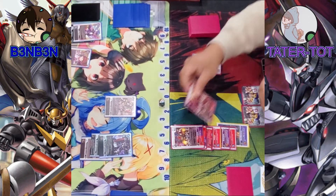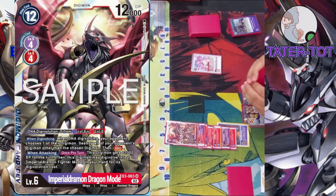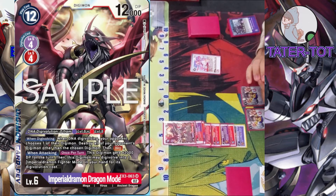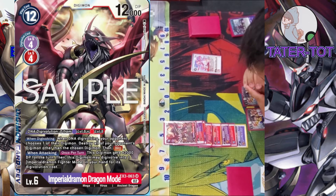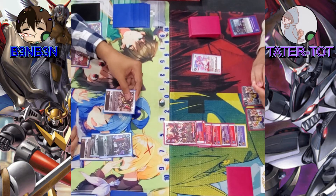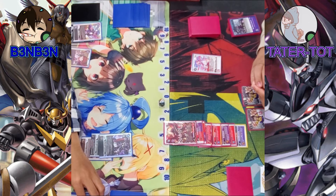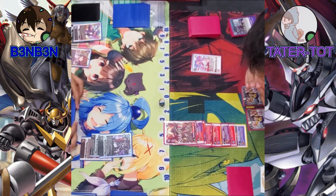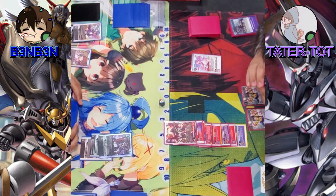I DNA Digivolve into Imperial Dramon Dragon Mode for free and draw. When Digivolving and when DNA Digivolving in, your opponent chooses one of their Digimon — destroy all of your opponent's Digimon other than the chosen one — and I gain Blitz. I'm going to choose to keep my Dark Knight-Mon, so Mighty Axe-Mon hits the trash.